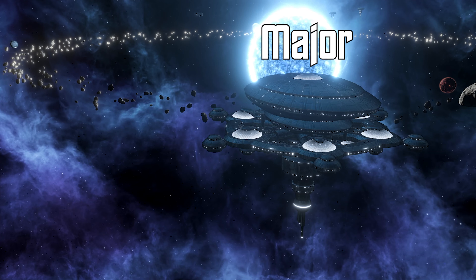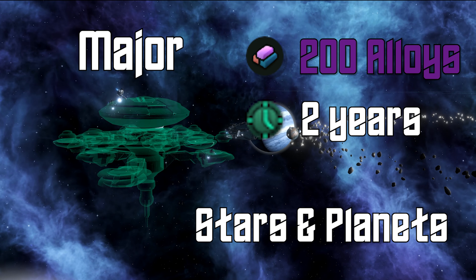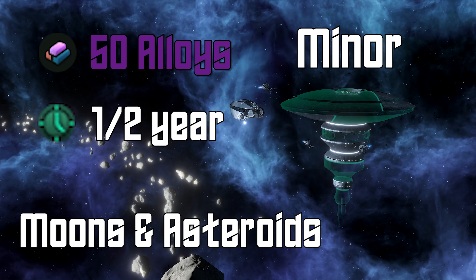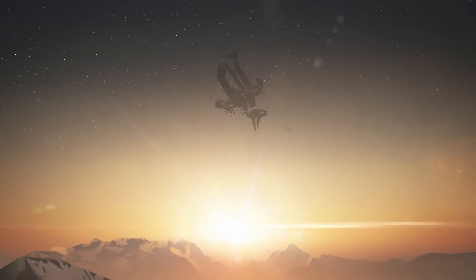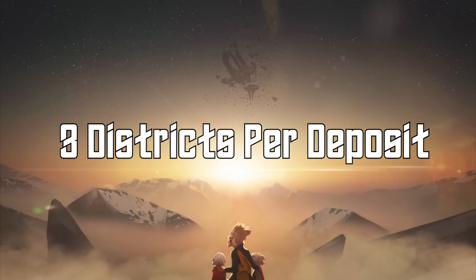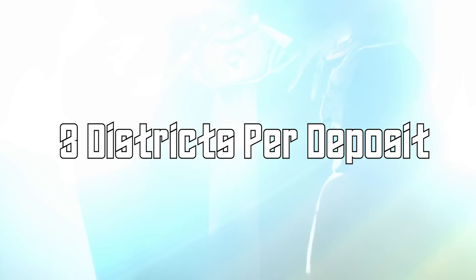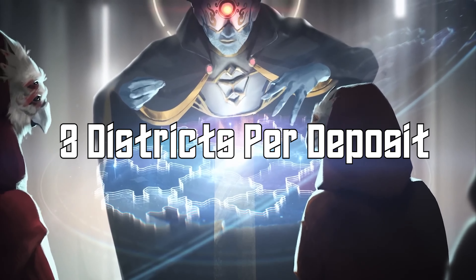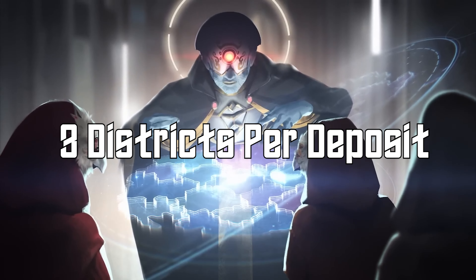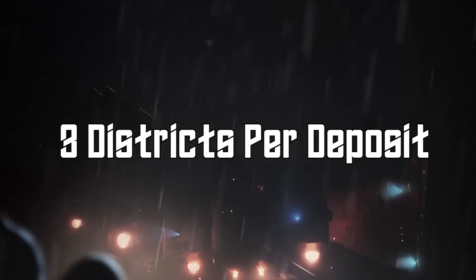Orbitals come in two sizes: major and minor. Major orbitals cost 200 alloys and take 2 years to build, and are built over stars and planets, while minor orbitals cost 50 alloys and take half a year to build, and are built over moons and asteroids. Orbitals provide districts according to the deposits on the object they are built over. Both major and minor orbitals provide a flat 3 additional districts of the type of resource they are built on — it stays a flat plus 3 per deposit and ignores the deposit size as well as whether it is a major or minor orbital.